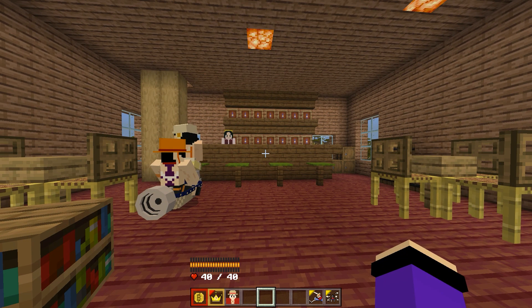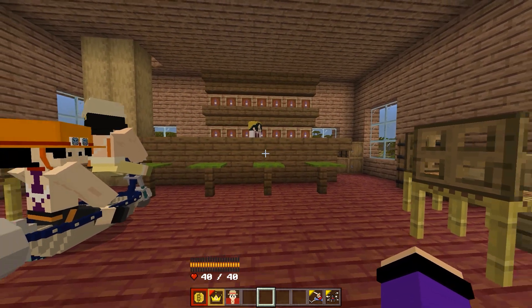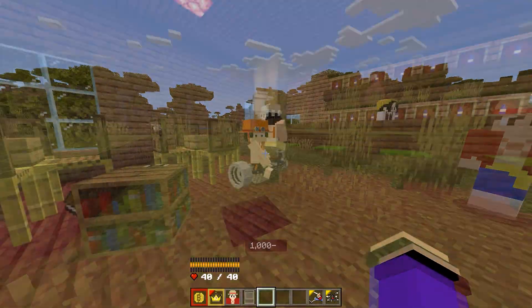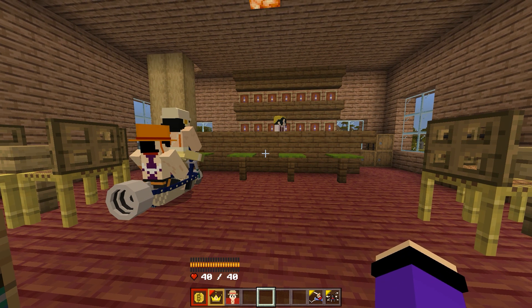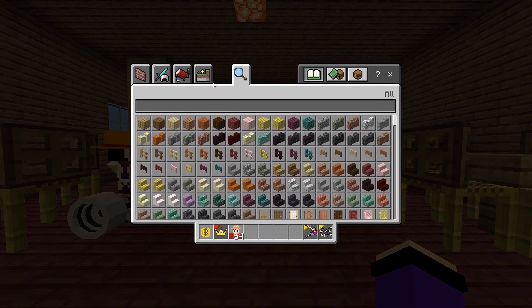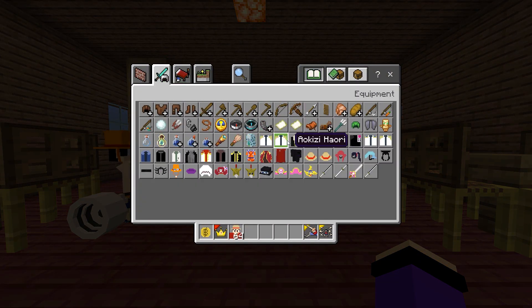In this Minecraft One Piece Eden 1.20 they have features such as weapons, armor, skills, and mobs like D.A.S. or Luffy. The way to find and use all these features is very simple. All you have to do is open your inventory, and you can see we have the armor and weapons of One Piece Eden 1.20 right here.